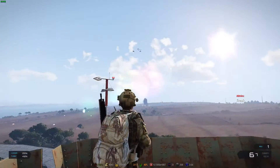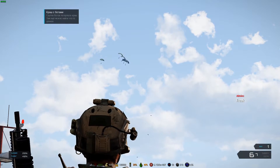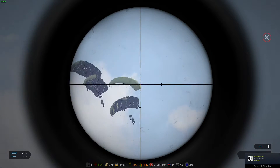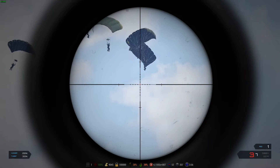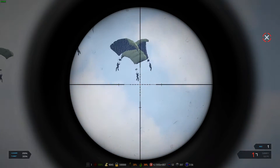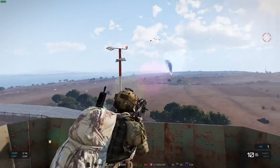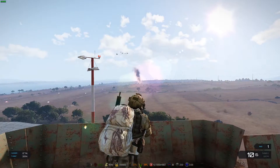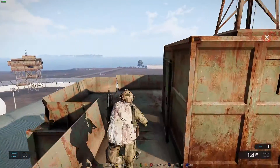There we go — the helicopter fell down, helicopters blown up and destroyed, and there's the troops. You can kill these troops — see if we can get a shot off. Over at the crash site there is a crate as well that contains loads of stuff, loads of goodies.